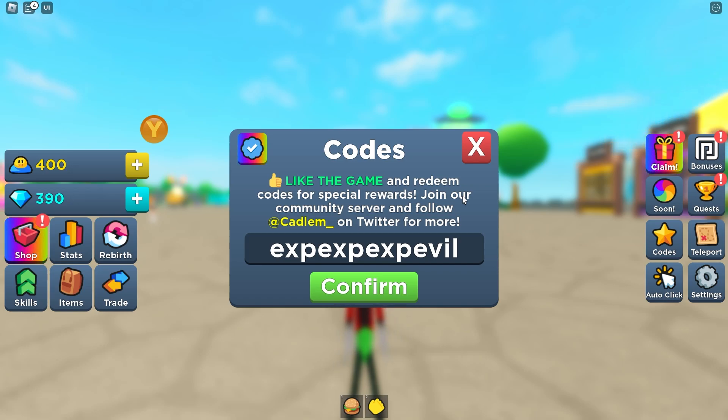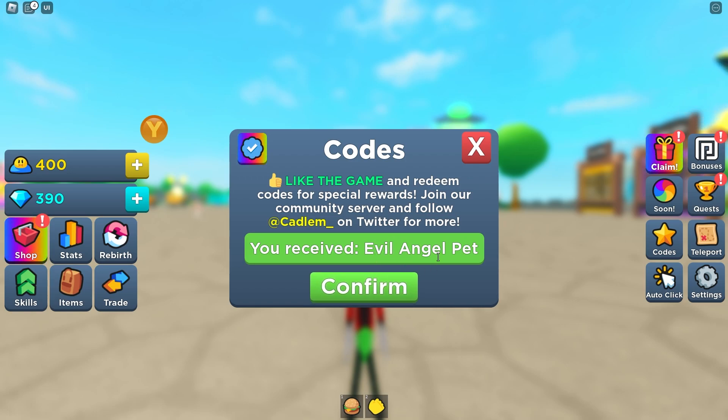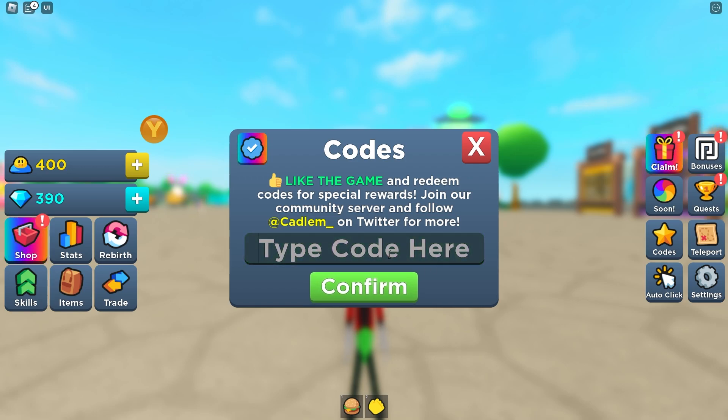And guess what this next code gives you? It gives you a free pet! Let's press the confirm button and as you can see we just got an Evil Angel pet. Also check out my website redtrite.com where you can get codes much faster — link is down below.